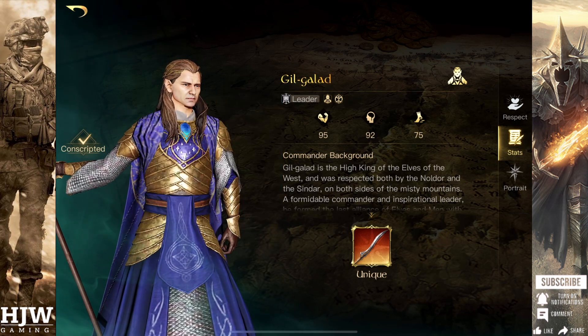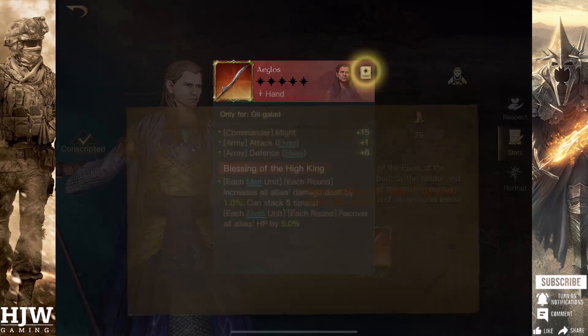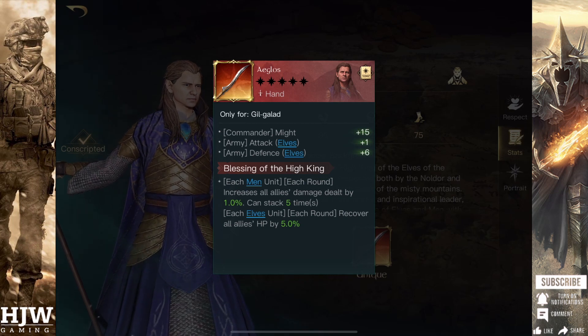His unique item, Agloss, I wouldn't personally recommend. Whilst it does have some great stats, like boosting his might, the attack and defence of elves, and also a little bit of healing, it's not as good as the Elven White Knife, which takes a lot less to get fully refined and fully strengthened. So I'd stick with the Elven White Knife and not bother with Agloss.